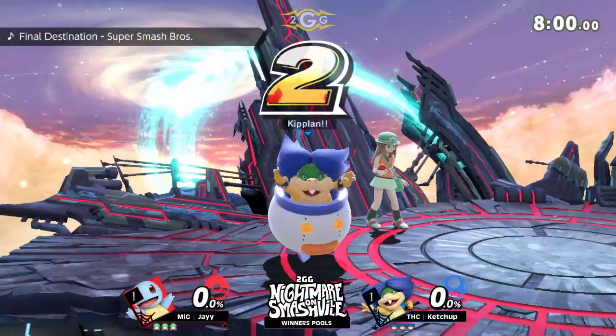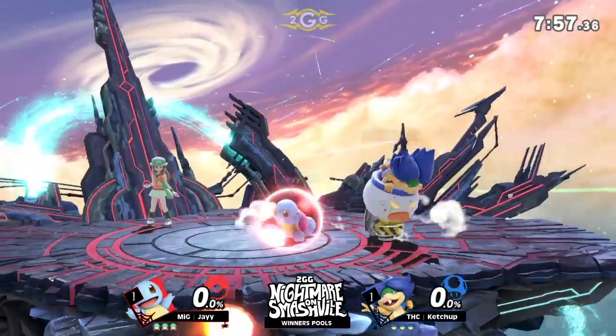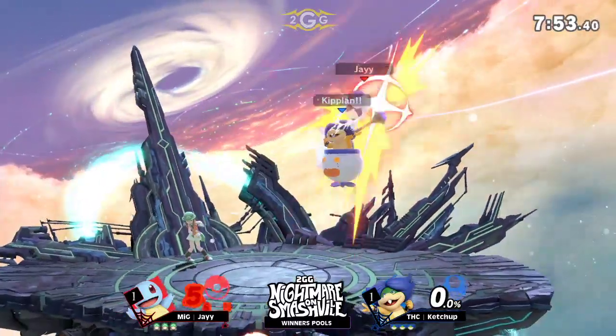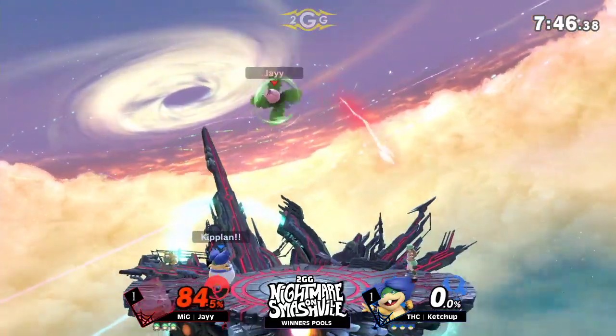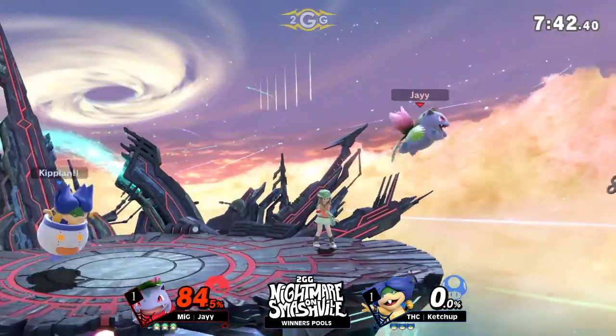The crowd is erupting right now for Charlie — him and Meister are going game five right now. That is a terrifying match, especially Meister. We saw how close he got last time, getting knocked out at second, losing to Zachary. But that's not what we have on the match right now. A quick 54 from Ketchup off that up throw, off the easy nair. NBA Street, baby.